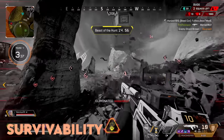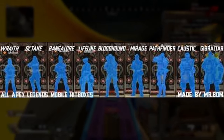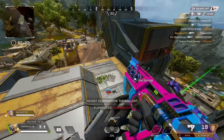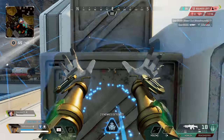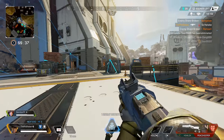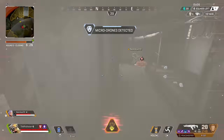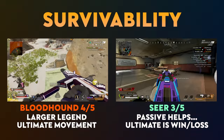Survivability — which legend is going to last longer in a fight or a match? Bloodhound is very good. Popping that ultimate can get you a quick getaway and make you a lot harder to hit in a one-on-one or one-on-two. The speed boost is definitely a little underrated, and increased scans mean you're getting awareness for you and your teammates. Seer, on the other side, has no real movement or flashy playmaking. The passive can help post-fight and pre-fight, but overall it's not going to help you in a battle quite as much as a Bloodhound ult. Seer's ultimate can help when players are entering to third-party you, but it also alerts everyone that you are fighting, so it's kind of a win-loss situation. The edge for survivability goes to Bloodhound and the power of that ultimate — Seer's ultimate has too many pros and cons that balance its power out.